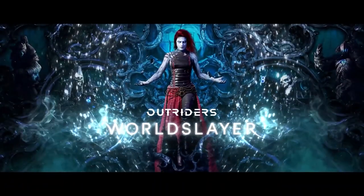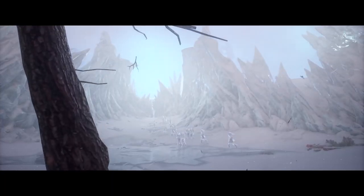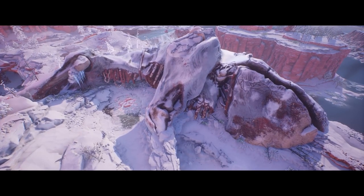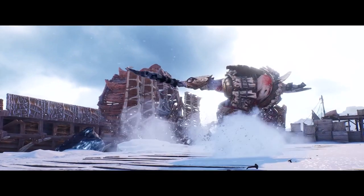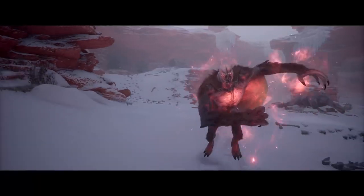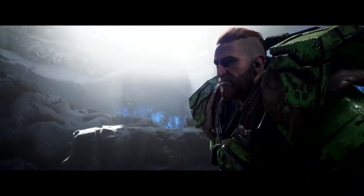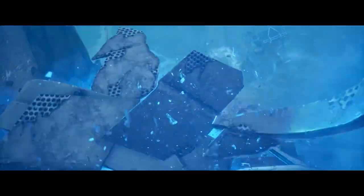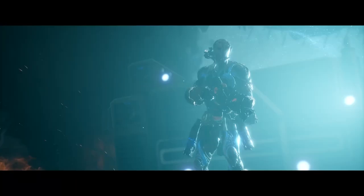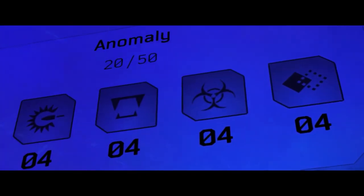Outriders World Slayer is the first major expansion for Outriders, adding a new campaign, zones, enemies, loot, and several new progression and endgame systems. The new campaign features the anomaly as it has continued to evolve, progressing the original story and introducing a new big bad enemy. There are new zones including frozen tundras and swamps, new enemy types, brand new weapons and legendary armor sets. There's the addition of the PAX class tree adding two new subclass branches for every base class, the ascension system as a new endgame progression for increasing stats spread over hundreds of hours, and Apocalypse tiers and gear replacing challenge tiers. Apocalypse gear adds a third mod slot and new mod types — a massive change for customization and builds.